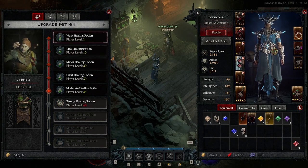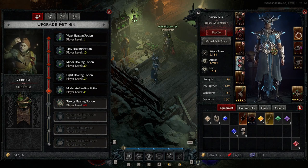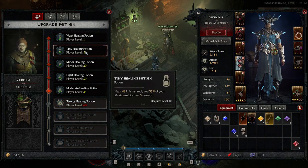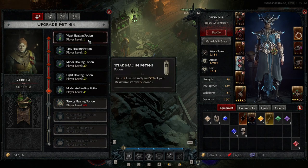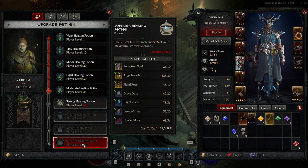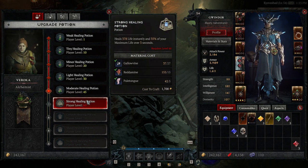Now we have the Alchemist. The Alchemist allows you to upgrade your healing potion — at every level milestone (1, 10, 20, 30, 45, 60, 70, 80, 90) you will upgrade your healing potion. It starts off healing 17 life up to 35% of max life, and I'm currently at 255 life instantly plus 35% of maximum life over 3 seconds. It goes right up to 1,274 life plus 35% of maximum life over 3 seconds. Each upgrade level has monetary and material costs.